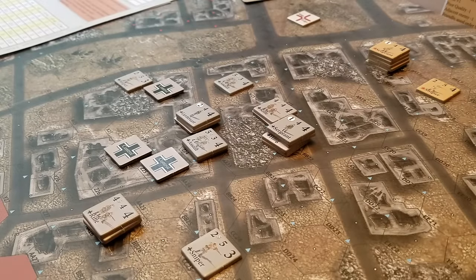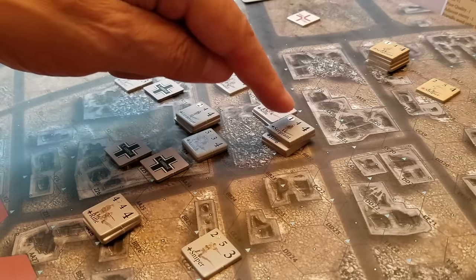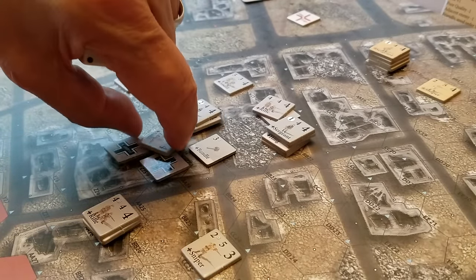This is the same scenario as last time. It's called Rotten Creek and it involves the Soviets attacking the Germans. The Soviets have to capture these victory hexes — there's one here and some other stuff there.